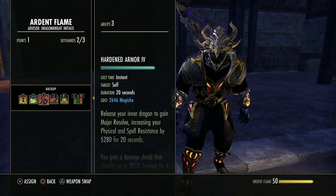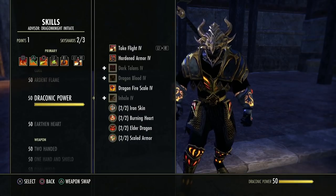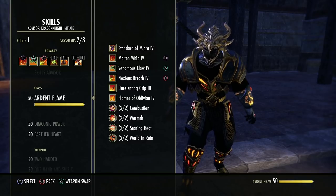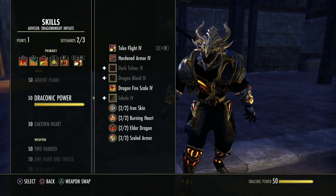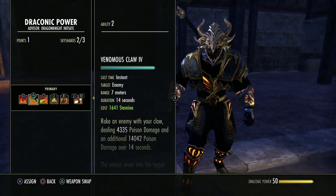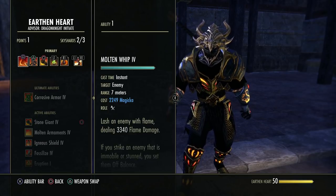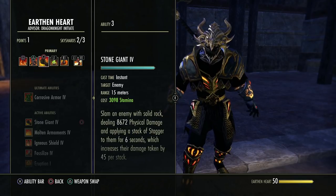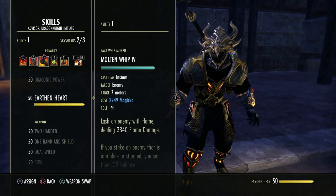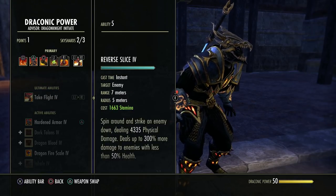If you're on the back bar and gain XP, you won't level up the front bar's skill line. When you start with a new character, play smart — try to unlock all three class skill lines as soon as possible. Even if you're a one-bar character at low level, have one skill from each class line on your bar. Even if you don't use it, it's not a problem — just put them on. For example: Molten Whip from Ardent Flame, Hardened Armor from Draconic Power, and Stone Giant from Earth and Heart. All three will level evenly. You can also use ultimates to contribute to a skill line level.